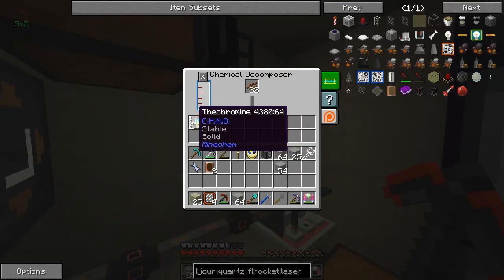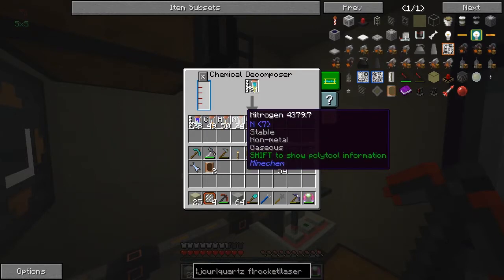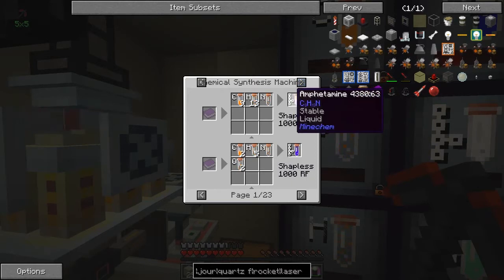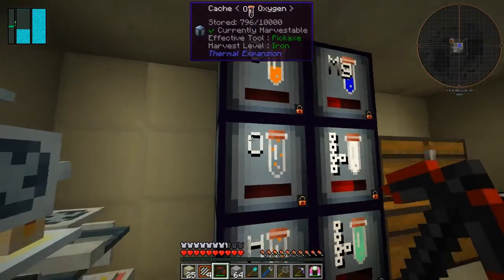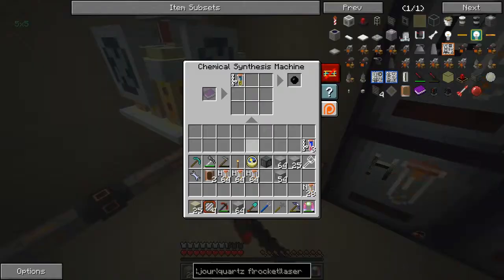Because out of here we get nitrogen - plenty of it. So if we look for the uses of nitrogen in the synthesis machines, we can get amphetamine - they're all drugs basically. Amphetamine is C9H13. Let's try that - it's going to give us really weird effects I know that. So H13, take a couple of stacks of that, three stacks of carbon, come over here to the synthesizer.